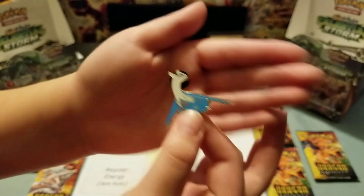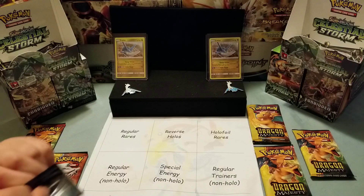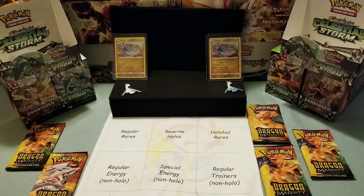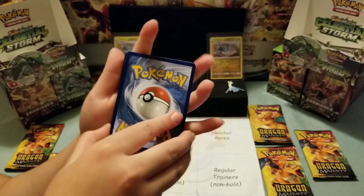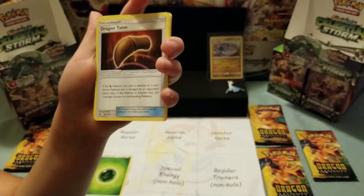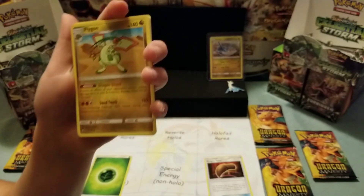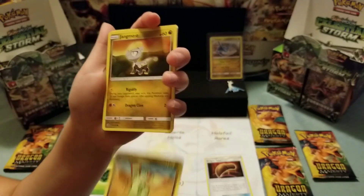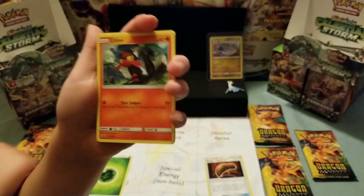Let's get started. We're probably not going to be opening more of this until the Elite Trainer Box comes out because it's just more affordable, so keep an eye out for it. First cards: Grass, Dragon Talon, Combusken — that's funny, I got the Dragon Talon — Diancie, Litten, so cute.